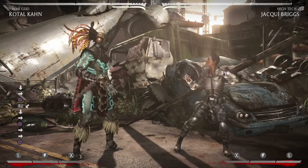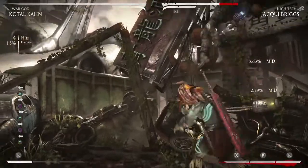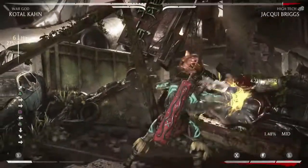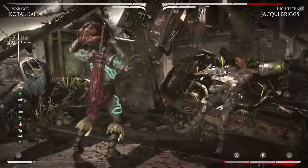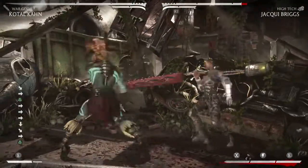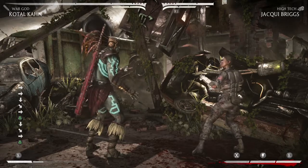The other thing that really bugs me — meter gain in this game is messed up. You get the same amount of meter for whiffing a special move as you do for hitting it. You don't get any meter for actually hitting the special move — you just get the meter for doing it. So you get no meter whatsoever for hitting your opponent. The only way to gain meter on offense is to throw out a special move.